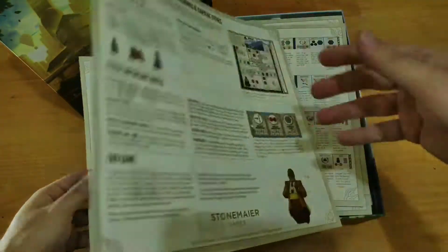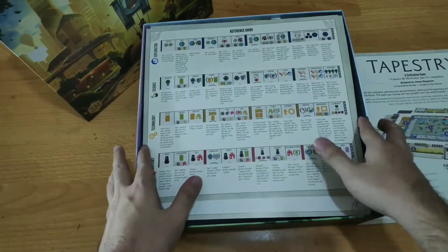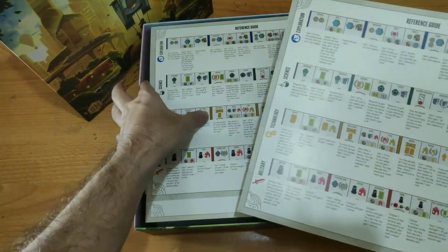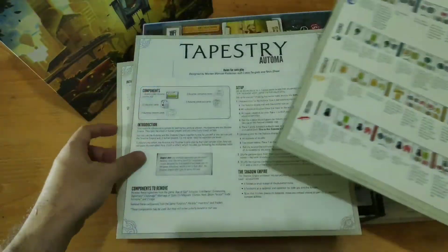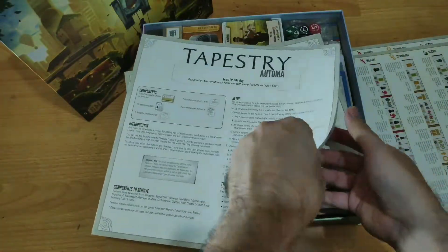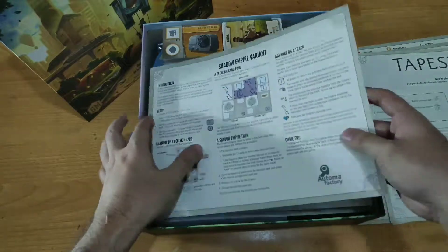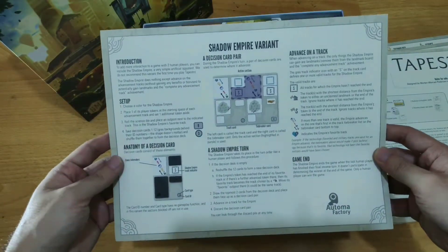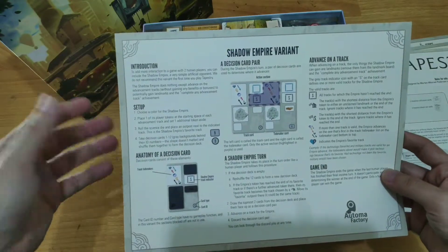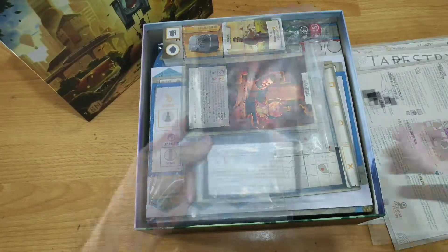It's a really simple four pages and I think Jamie is really proud of this achievement. Then we have the reference guide with a lot of information — very helpful for new players. We also have the automa rules for solo play, made with the same material as Wingspan's rulebook. Then we have the Shadow Empire variant, which in two players adds something like a third player — more of an AI — to your game.